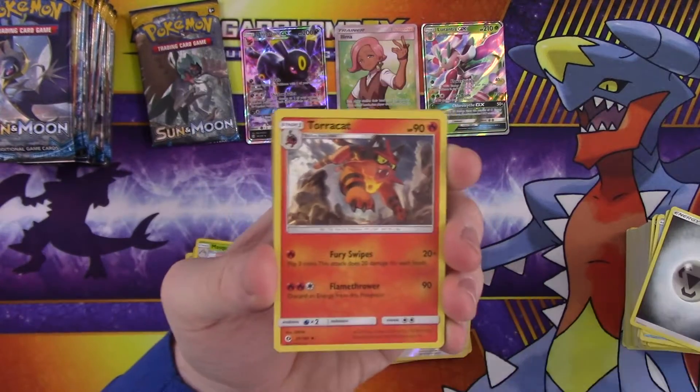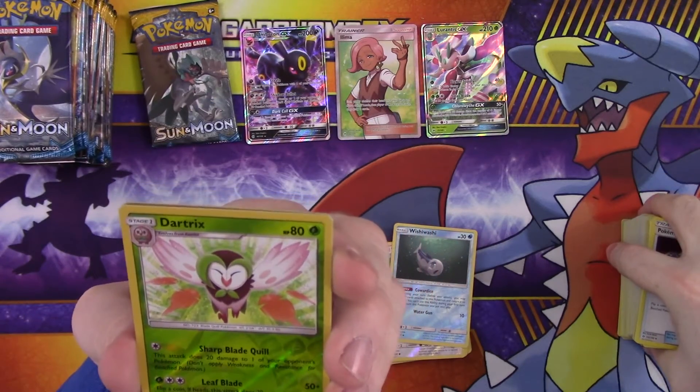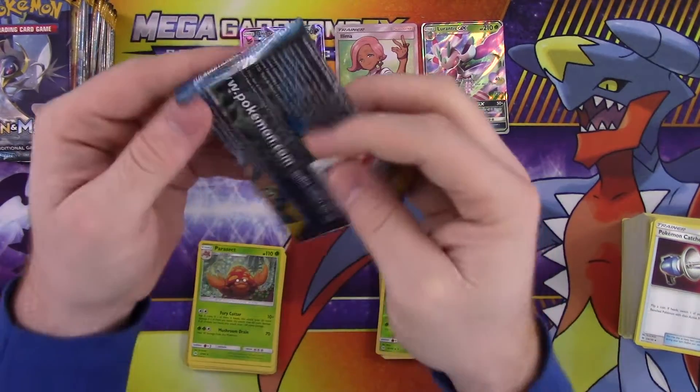Okay, so: energy in every pack, Torracat, Metapod, Pokemon Catcher, reverse is Dartrix, and a rare is a Parasect — probably the most common rare that's ever been around.